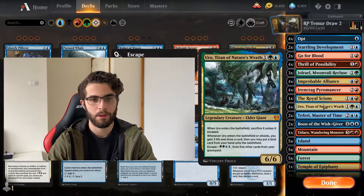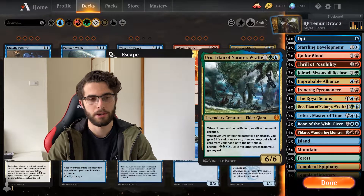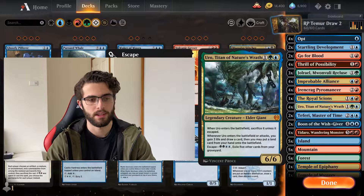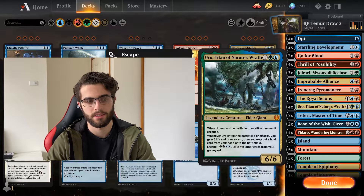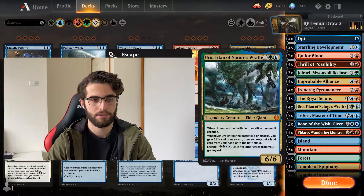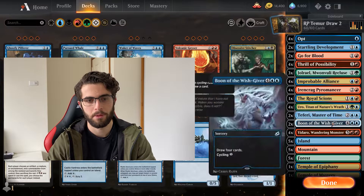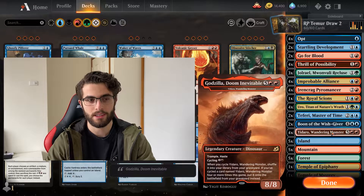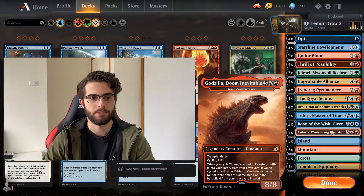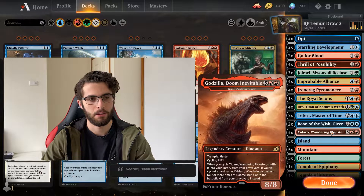Eureka Moment — we're not heaps focused on the ramp. We do have a couple ramp payoffs. Eureka is mainly here for that draw of the second card each turn. It also gains you some incidental life, and obviously the Escape is going to be good later in the game too — just an insane card. And since we're ramping, we may as well have some big boys. So Godzilla — Doom Inevitable — Yidaro, Wandering Monster. Love this card so much.